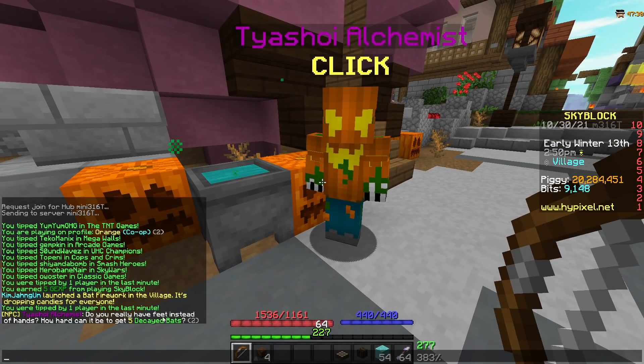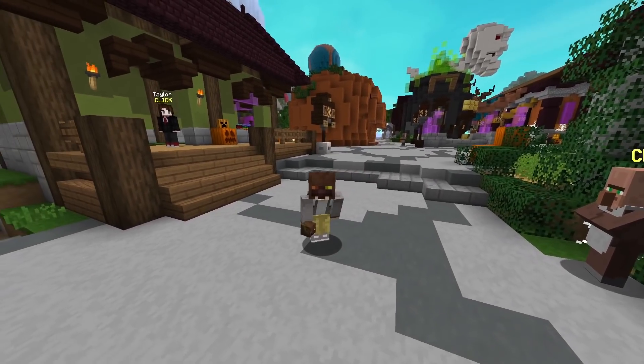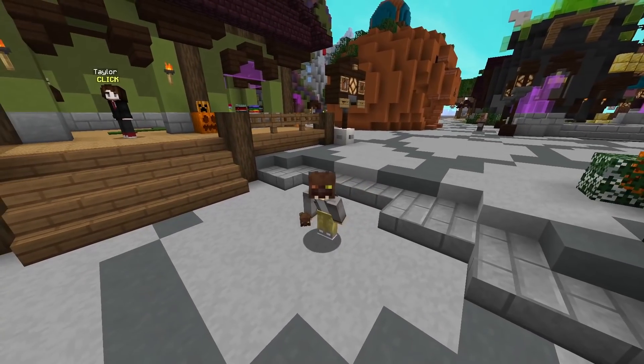When we talk to Teshoi today, he's going to ask for five Decayed Bats. These are another brand new item to the game and are only going to be used for this event. But luckily, they're relatively easy to get. You just need to get a couple of key items.